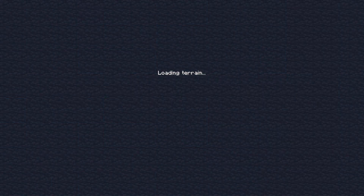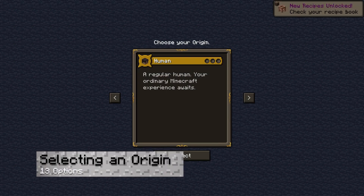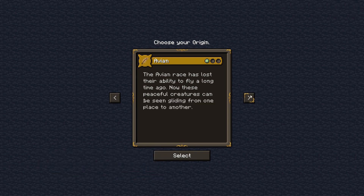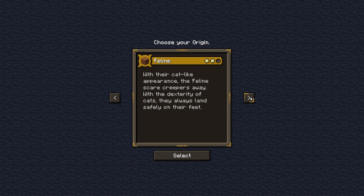Once you connect to a Medieval MC 1.19 server, there are going to be immediate changes that you'll notice. When you first join the server, you will receive a prompt allowing you to select an origin for your character. There are up to 13 unique origins to choose from, as well as a default human. These can have a low impact on your experience, or they can completely redefine it.